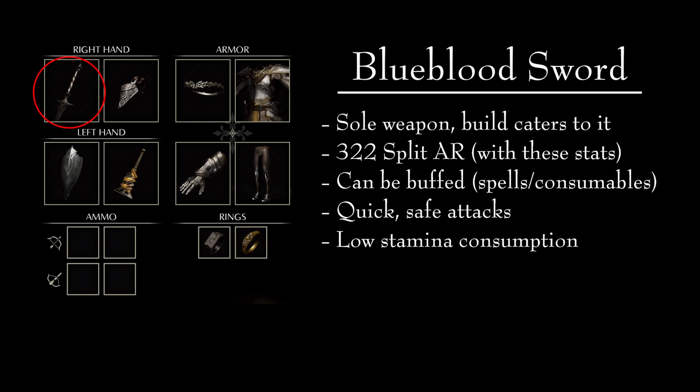The Blue Blood Sword can be buffed with items and spells and this is one of its most powerful features. Once you use Light Weapon on this sword, its power is unleashed, reaching an incredible 565 AR while buffed. This sword will make quick work of most bosses thanks to its quick attacks that cost very little stamina. That said, its greatest strength is also its greatest weakness — we cannot keep the sword buffed at all times, and this means that its damage becomes situational.